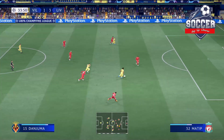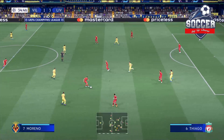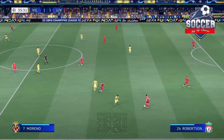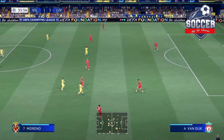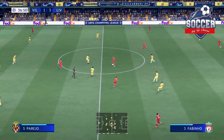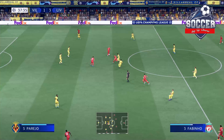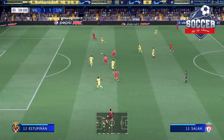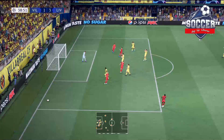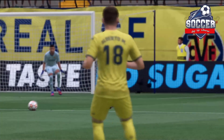A strong tackle. Thiago, Fabinho — they're quite content to knock it around inside their own half. Henderson, it's with Fabinho, Henderson — in with a chance. Well, the keeper was called upon and delivered. He's so good in those one-on-one moments, and he's proved it yet again.